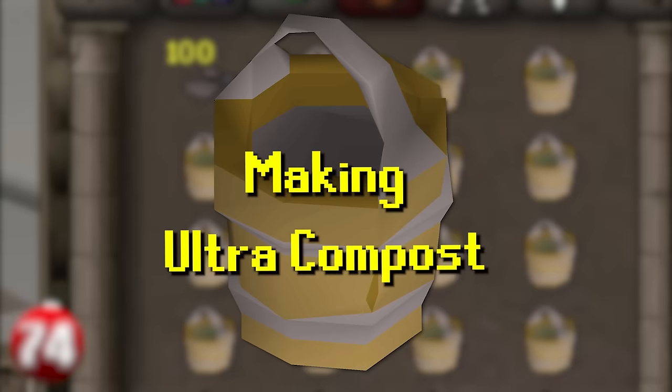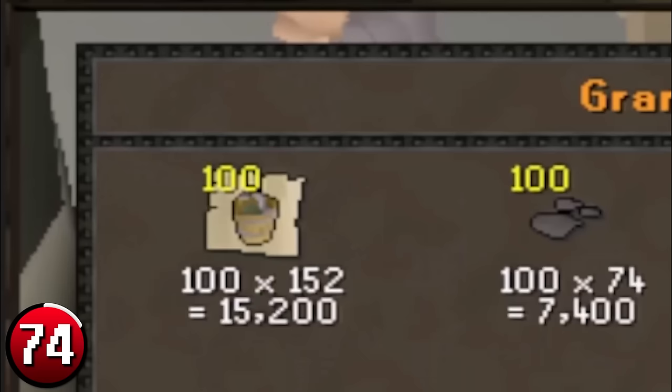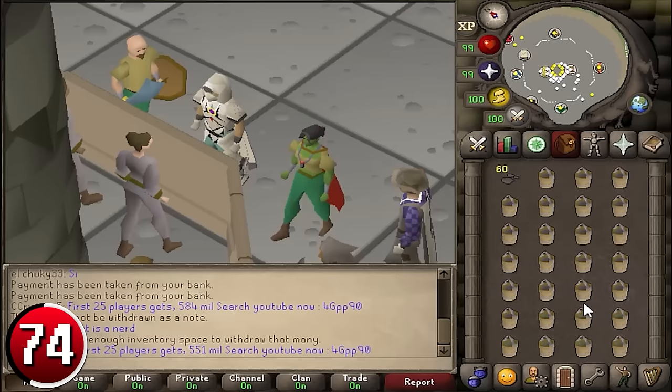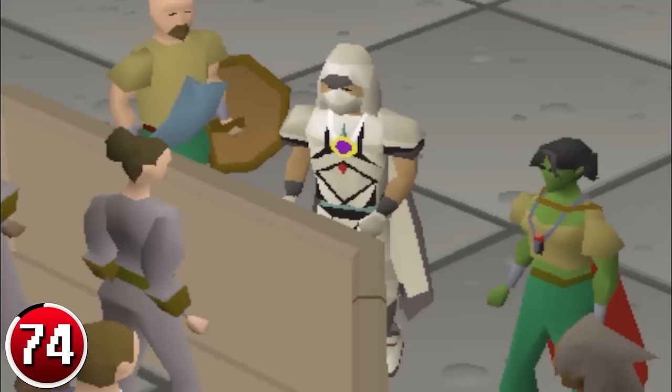Making Ultra Compost: Ultra Compost is the highest level of compost and an essential component of high-level farming. Due to its high demand, it often sells for more than the GE Guide price. This method involves using Volcanic Ash on Super Compost — each Ultra Compost takes 2 Volcanic Ash and 1 Super Compost. Creating Ultra Compost uses the standard crafting dialogue, so it's possible to process a whole inventory of 27 without manually clicking each time. A full inventory takes about 36 seconds, meaning about 100 inventories per hour, making you 424k per hour.